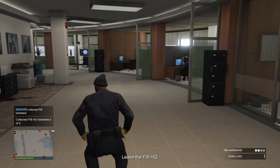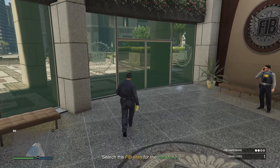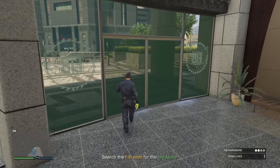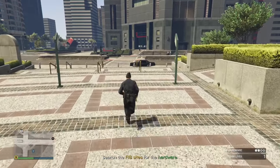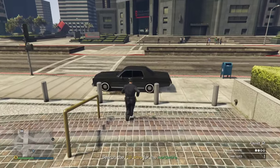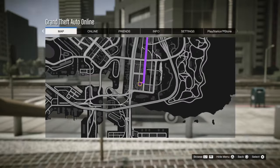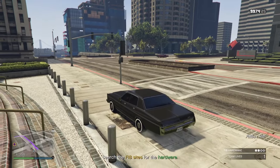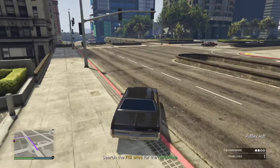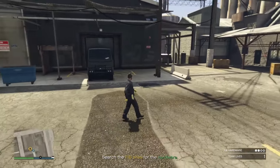For both pieces of hardware you find in the FIB office, there are two possible locations each. I've done this mission three times and checked with others — these are the only locations I've found so far, though there could be another. It's either an iPad in a box or a suitcase. The key thing for this mission is simply to make sure no one sees you, and that's basically it.